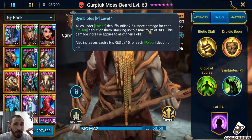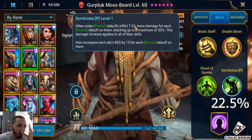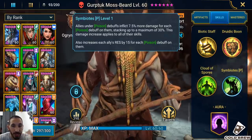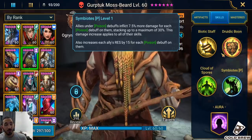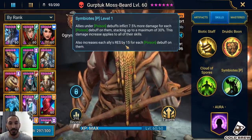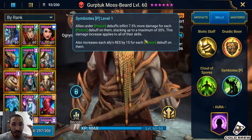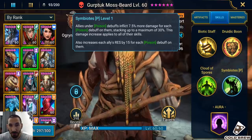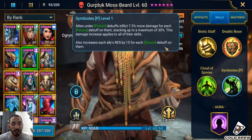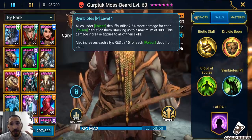His passive, Symbiotes: all allies under poison debuffs inflict 7.5% more damage for each poison debuff on them. Three poisons times 7.5 equals 22% extra damage for your whole team. Not only that, it also increases each ally's resistance by 15 for each poison debuff on them — so three poisons gives each ally 45 resistance. This is another reason he needs to go second — he goes second, gives 45 resistance to Rotos, making Rotos even tankier against enemy debuffers.